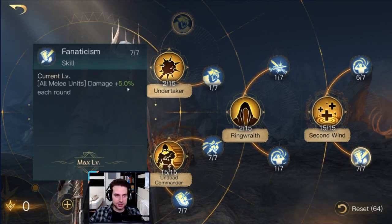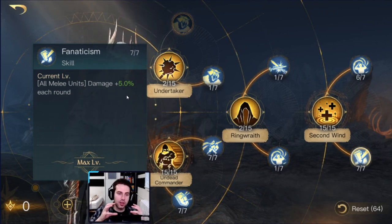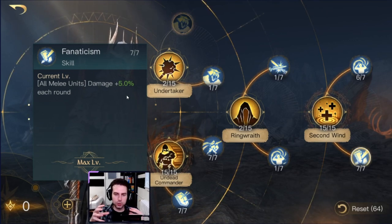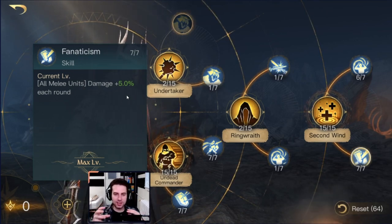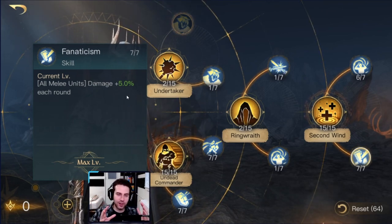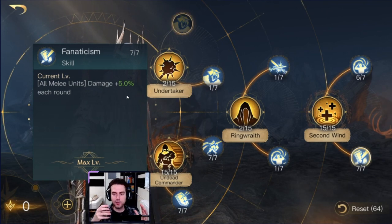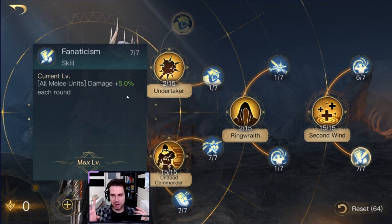You have Fanatism, which increases the damage your melee units deal the longer the fight lasts. In comparison to the Witch King — who tries to burst damage someone within the first rounds and finish the fight — the Undying wants to fight as long as he can. Because the longer the fight lasts, the stronger he becomes. He isn't looking for a way to burst; he is looking for a way to survive his enemy. That's his strategy.